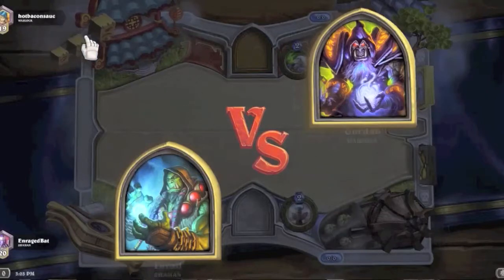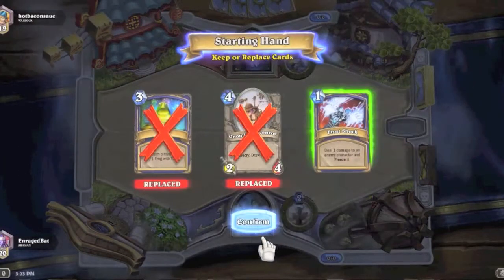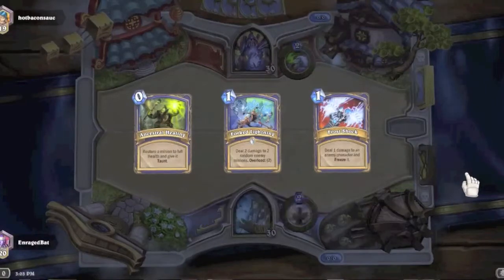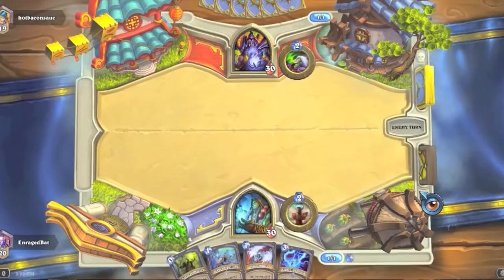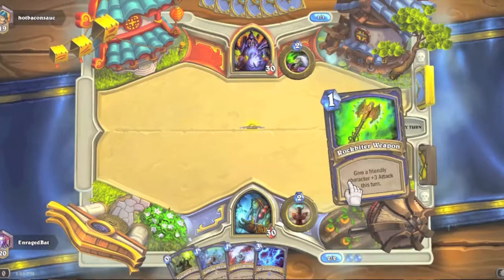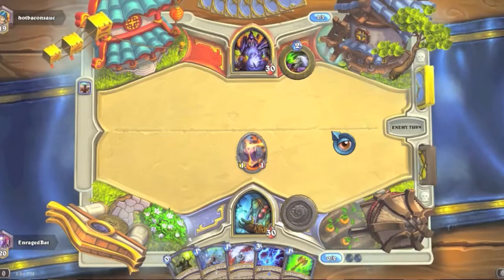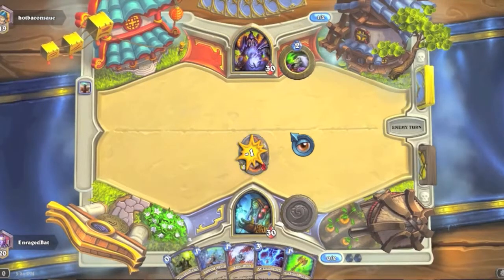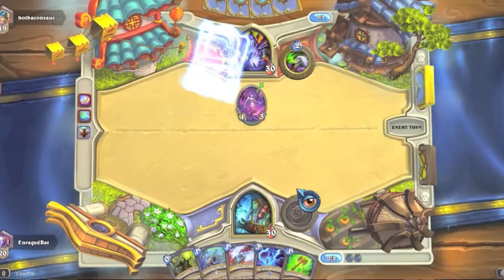Going up against a warlock — that's interesting, 'Hot Bacon Sauce' — that's a new name. Frost shock is interesting early on, hex I don't like until later, no much adventure obviously until later, ancestral healing and forked lightning — this is an absolutely horrible hand, holy cow. And lightning storm. I definitely want my unbound elemental — the one-one that gets pumped up when you play overloaded cards. Is this going to be a hand lock? He's going to mortal coil — so this is looking like a hand lock. He's going to coin out a succubus — never mind, it's not a hand lock.